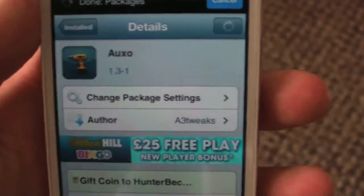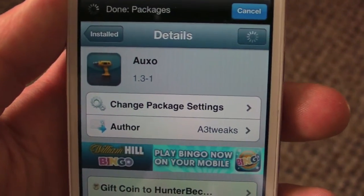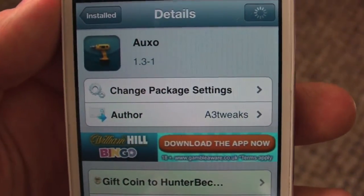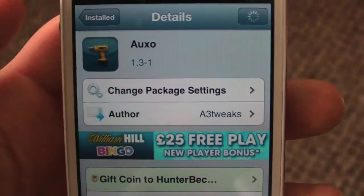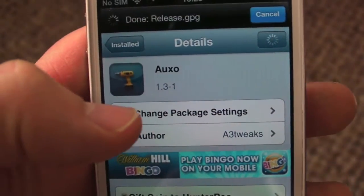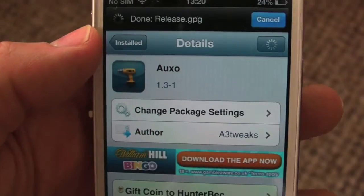Hey guys, MicaTech here. For all you new jailbreakers out there that have just done the invasion jailbreak, there's a fantastic multitasking switcher called Axo — or UXO, however you say it. It is a paid jailbreak tweak, but you can get it free with this repo here.